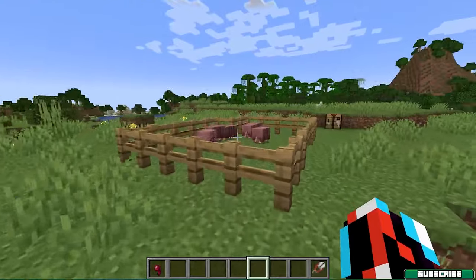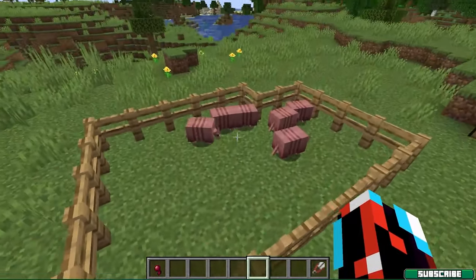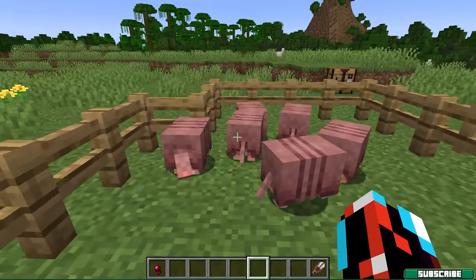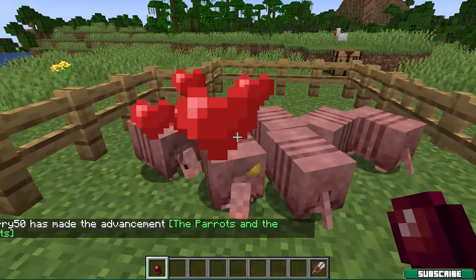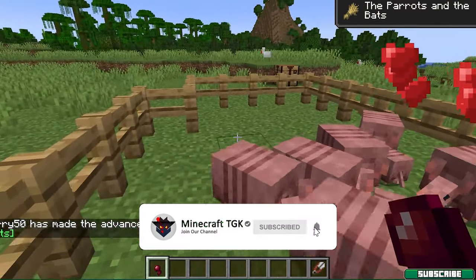As you can see I already have some in here. What you need to do is find them, and then you can breed them with spider eyes so you will get even more armadillos. And if you want to get the scute, which we will need for the wolf armor, we will need a brush.